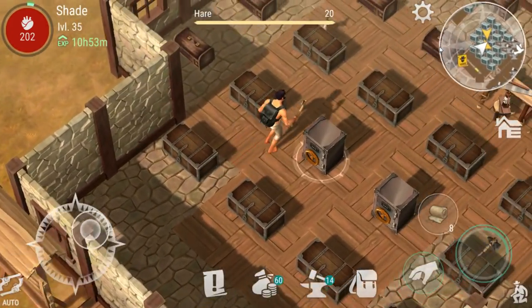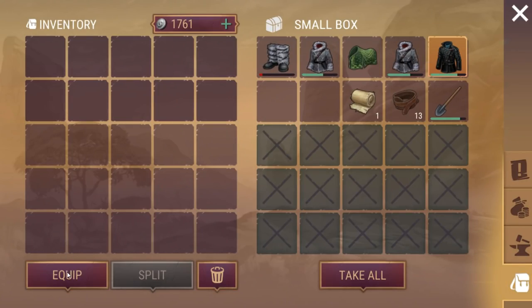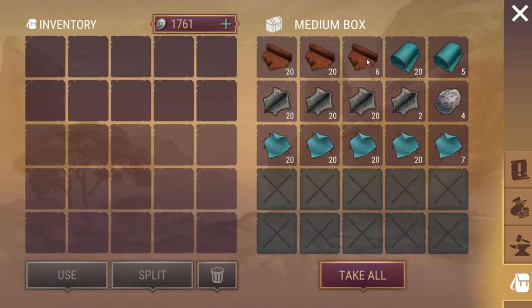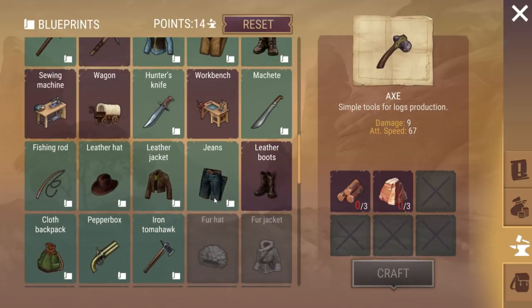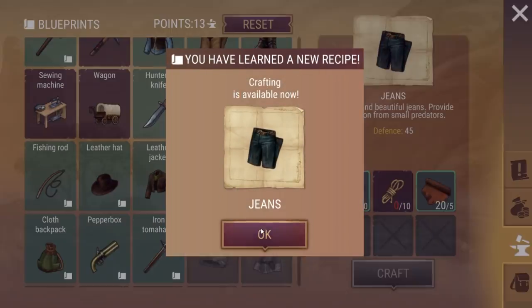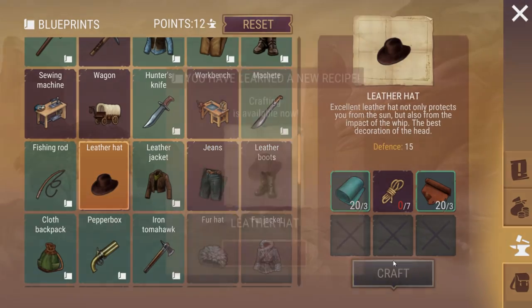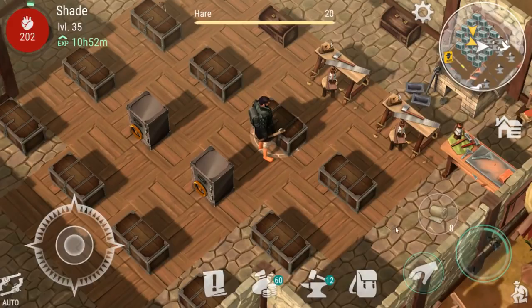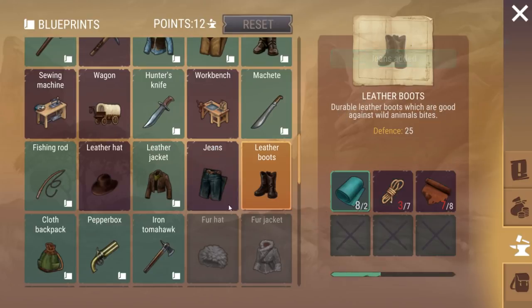I'm thinking I should probably put some clothes on. Up in my armour box here I have some clothes. I believe it should be this box. Everything else I need to be making clothes — so we want to make probably some jeans, that would be quite useful, and some boots. So we just need rope. I believe rope is in here. Look at that, perfect. Who would have known? Being organised is actually useful.